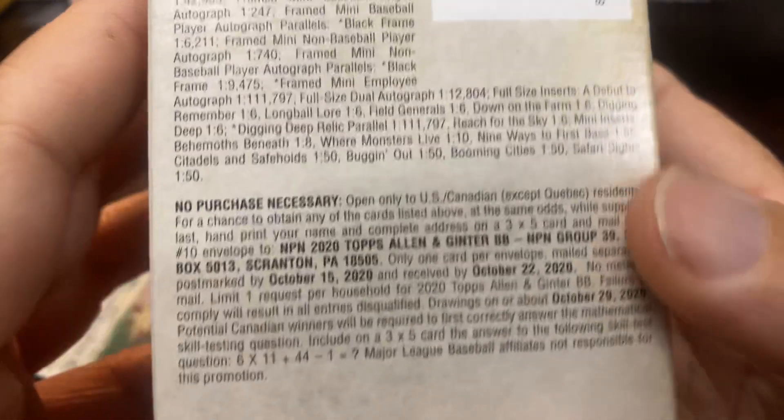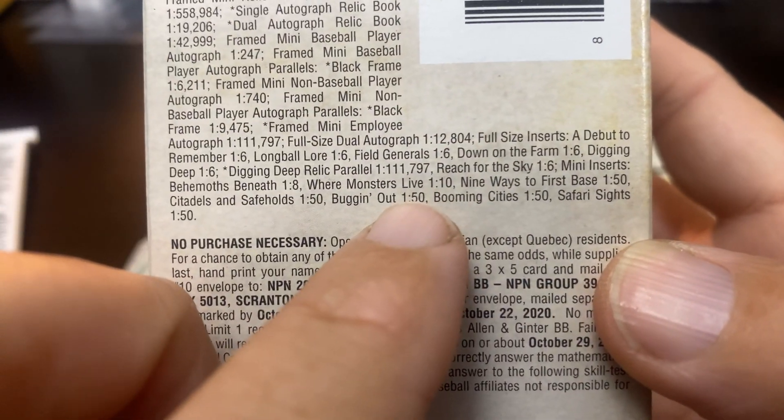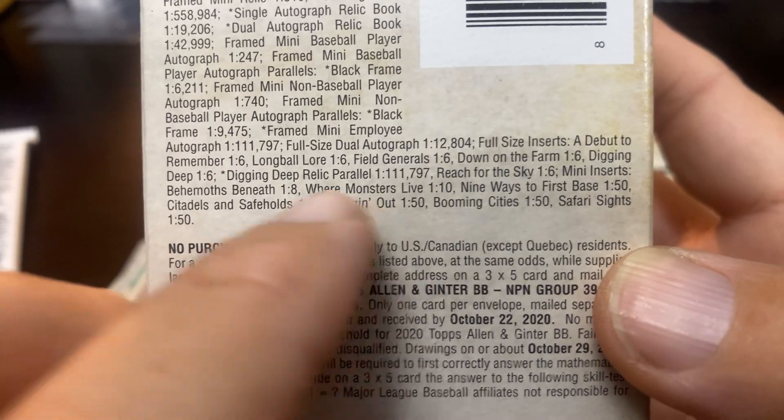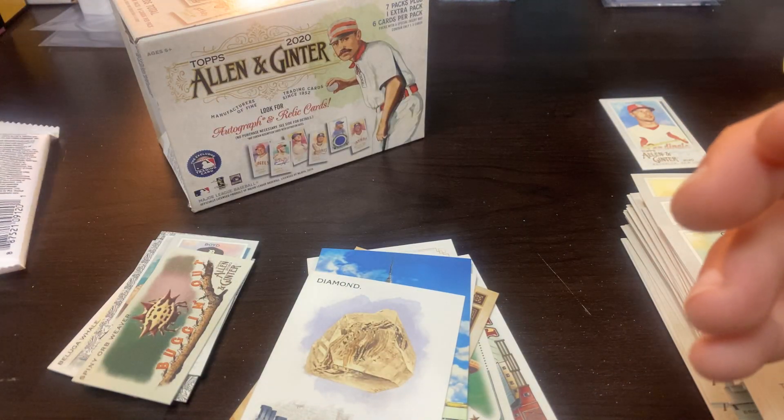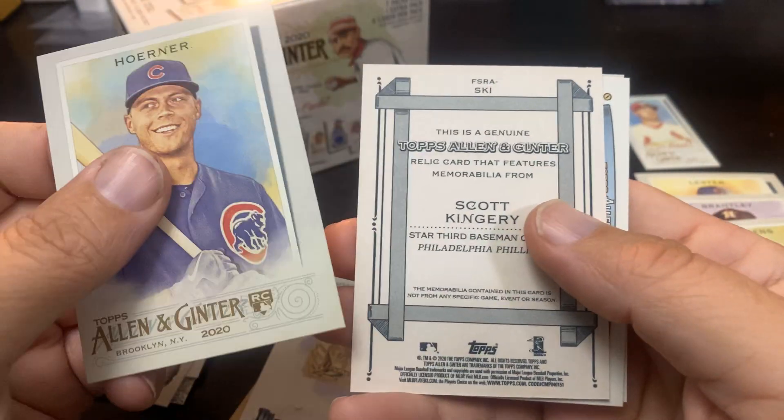Bugging Out — spiny orb weaver — another one of those unique subsets of Allen and Ginter. Bugging Out is down at the bottom one-in-fifty. Oh, that's a relic — no, mini inserts. So Bugging Out one-in-fifty. We got some pretty good odds in this box — I'm not disappointed in that at all.